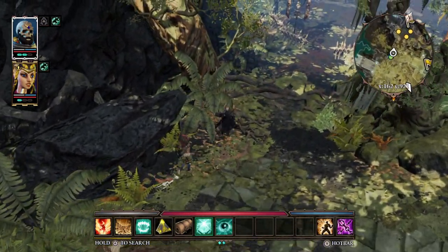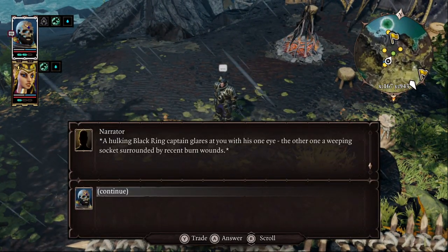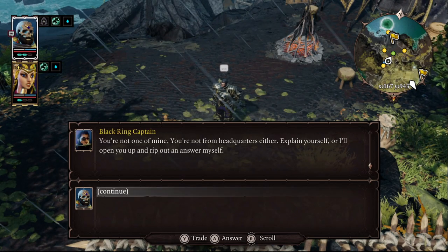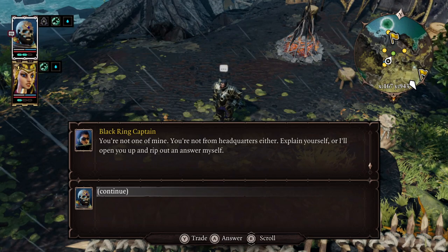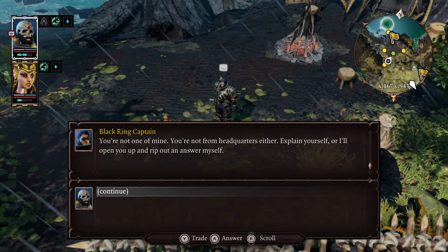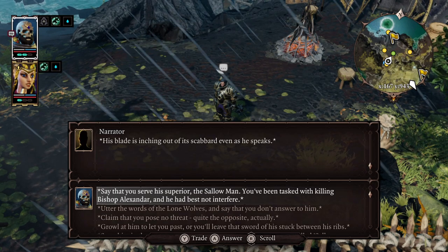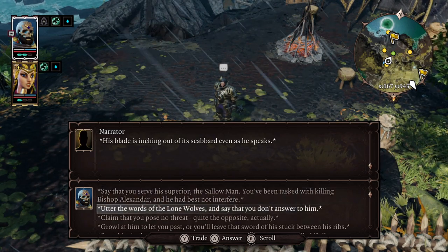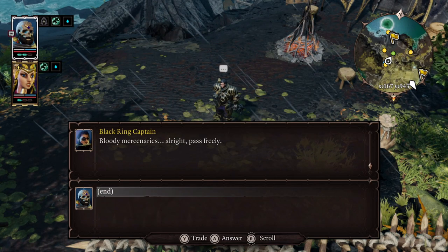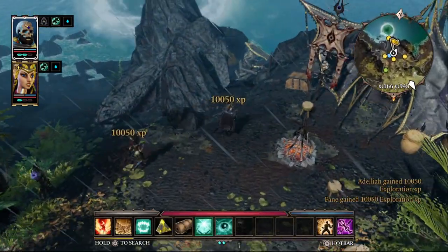Let's check this out up here. A hulking Black Ring captain glares at you with his one eye — the other a weeping socket surrounded by recent burn wounds. Can this guy even see me? He says: 'You're not one of mine, you're not from headquarters either. Explain yourself or I'll open you up.' I see that little circular thing on the minimap — I'm wondering if that's directing water there to fill it up on the other side. We tell him we serve the superior Salaman, out of the Lone Wolves. The captain forces a skull-like expression and says 'Bloody mercenaries' — then passes us freely. We'll see how long that lasts.